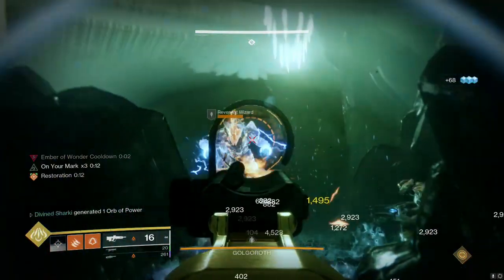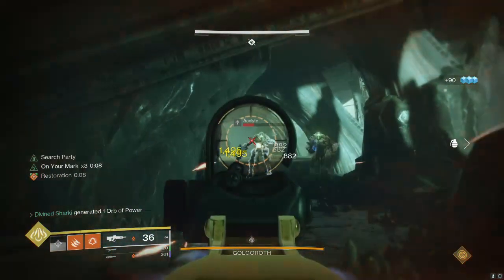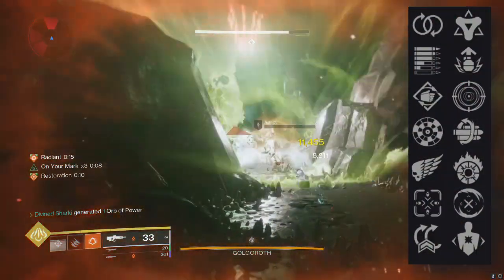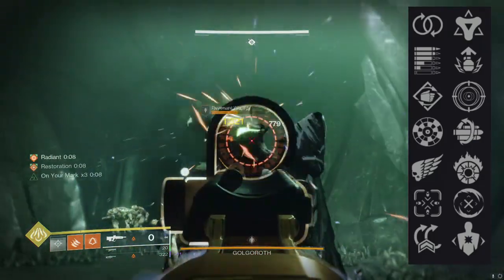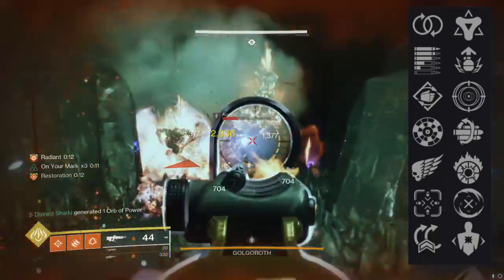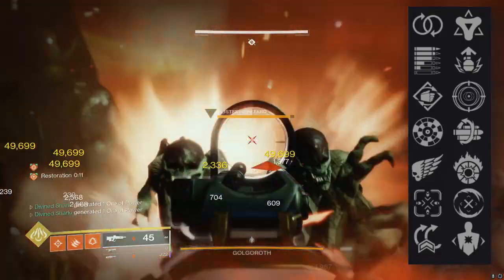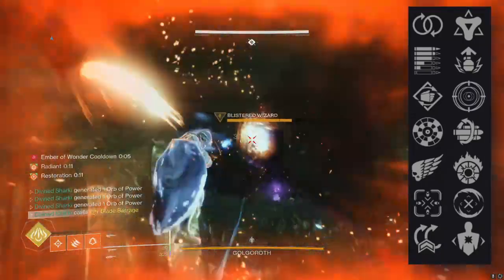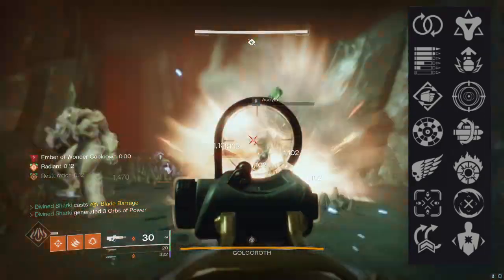This go around for Festival of the Lost this year does have a bit of a different perk pool change. If we take a quick look at its actual perk pool, in the third column it can roll things like Perpetual Motion, Subsistence, Steady Hands, Rangefinding, Killing Wind, Tunnel Vision, Air Assault, Mid Assault, and Golden Tricorn. In the fourth column: Adrenaline Junkie, Frenzy, Multi-Kill Clip, and Incandescent.